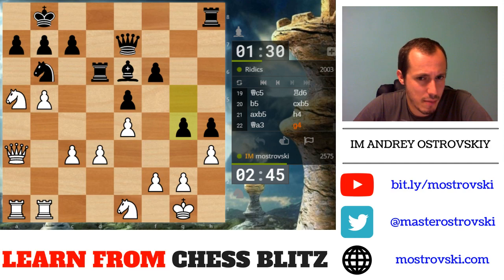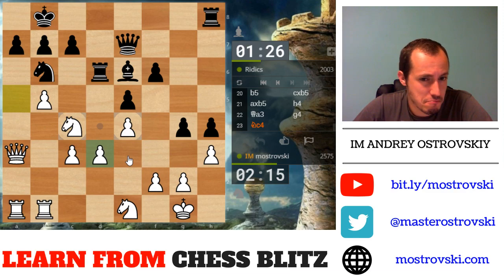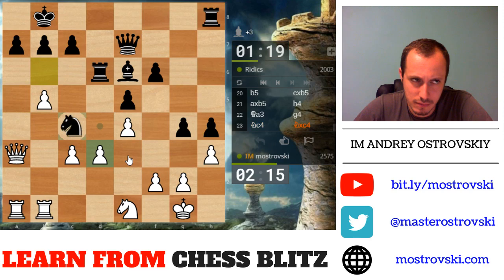Maybe just start with h-takes g4. Knight takes b7, king b7, queen a7, king c8 — there is nothing. Knight to b3 is also a move. Not that simple. Let's play this after all — at least it's a tempo move. With the knight I can now take the rook on h8 — this might be just enough to win.